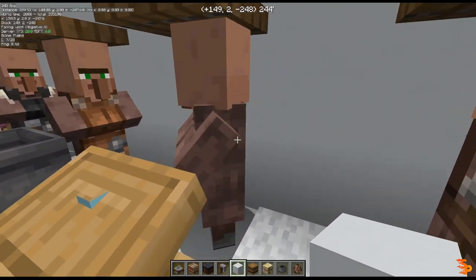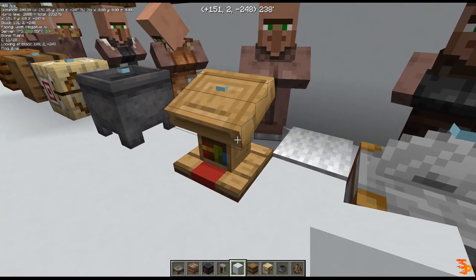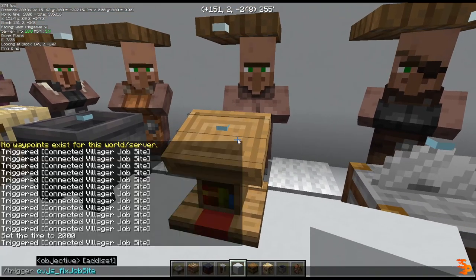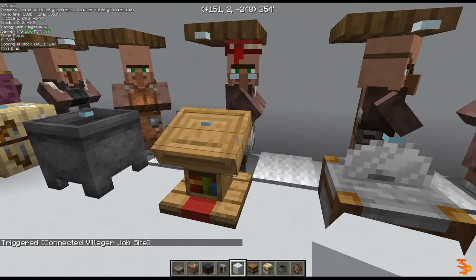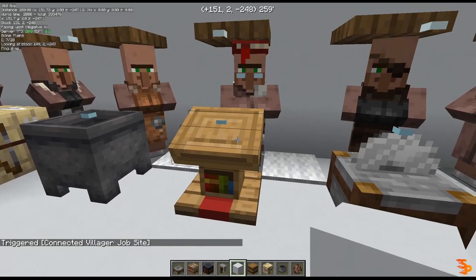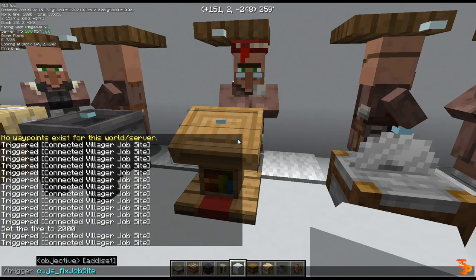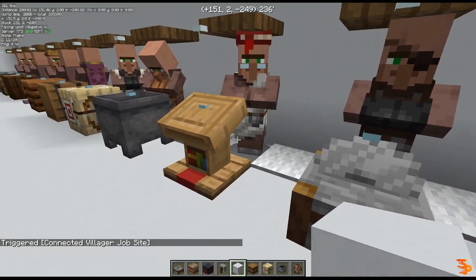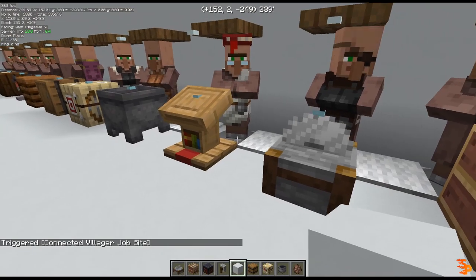This villager, for example, is still a nitwit, so I want him to pick this workstation. The datapack will highlight both the villager and the workstation and link them up, so that you can visually see what's happening with the datapack — which entities he chose, which blocks he chose, and what changes he made.